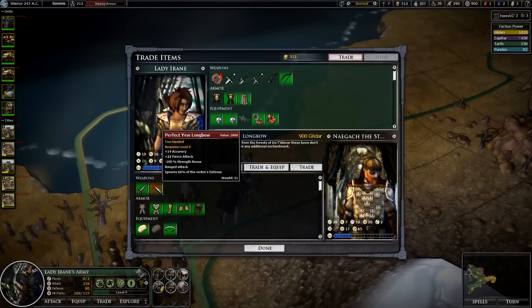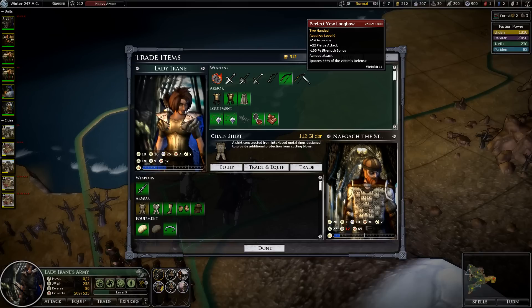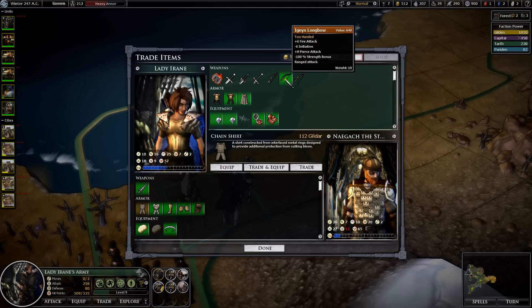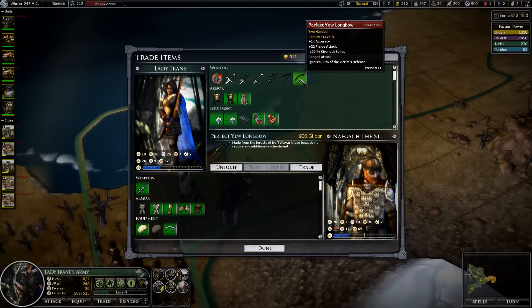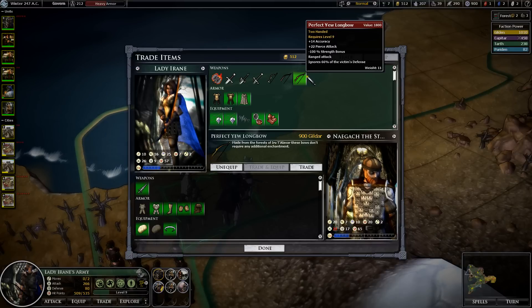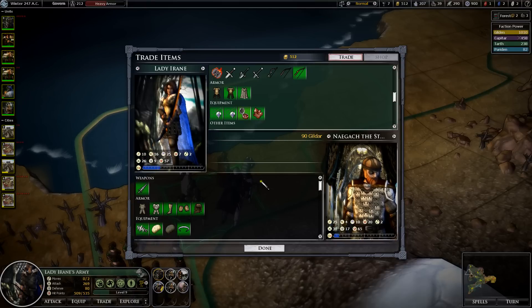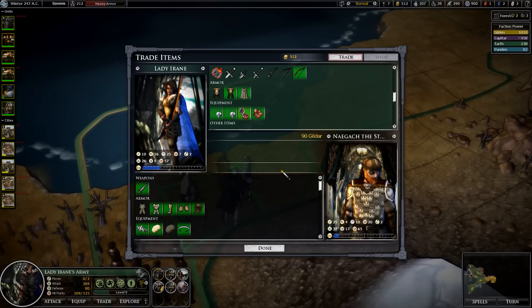This guy needed to give me this bow — 14 accuracy. Holy crap! That's basically a free crit with every attack. I didn't realize a longbow gave that much accuracy. So right now I'm doing 14 attack — this is a hugely better bow. Wow. Requires level 9. I didn't see it before because it grays it out if you're too low level, and it's already a pretty thin icon — that's why I couldn't see it before. Plus 5 strength, minus 3 dexterity. Trade and equip. Attack 30, 66% pierce. Yeah, nothing better than that.